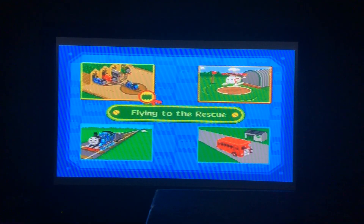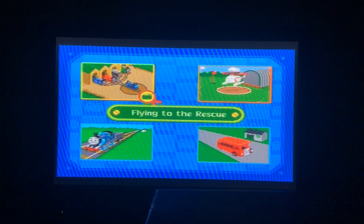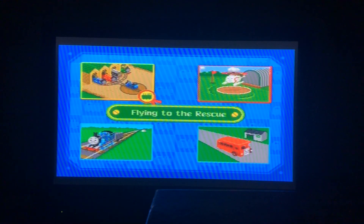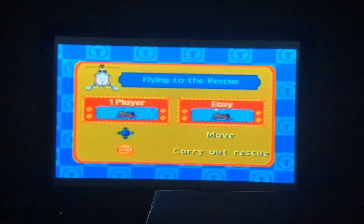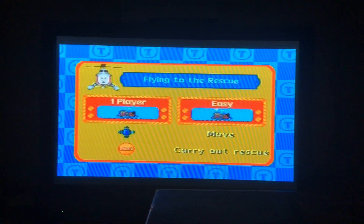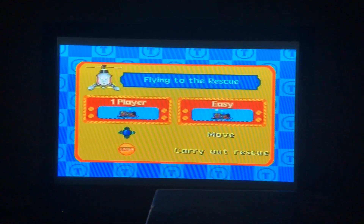Hi everybody! I'm back for more Thomas and Friends Engines Working Together, from episode 6 in the First Mile series. We're playing one of my favourite games, Flying to the Rescue, and we're going to do directions and picture matching. In the easy level, complete three missions with simple building shapes. Complete the mission assigned by the Fat Controller by flying to the object shown in the left corner. Use the joystick to move and press enter to carry out the rescue. Alright, let's do it!